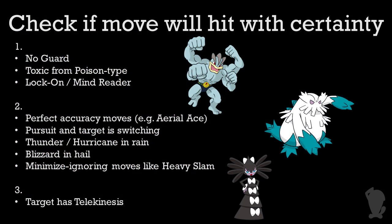To start off accuracy checks, we need to make sure the move won't just always hit. If the user or target has No Guard, the user has sure-hit accuracy from Poison-type Toxic, or if the user has used Lock-On or Mind-Reader, the attack will always hit. Of note is that the Poison-type Toxic check applies not to the move Toxic itself, but to the Pokémon as a whole. If you manage to use Toxic before another attack, like with Instruct or Magic Bounce,